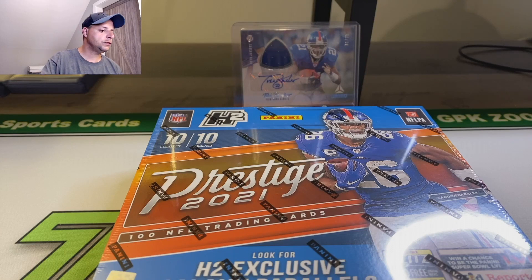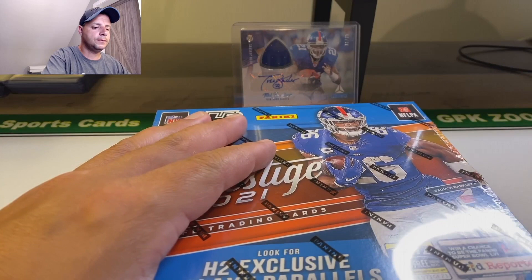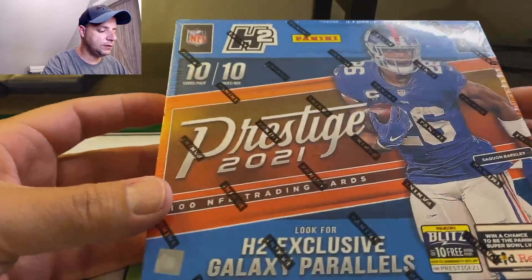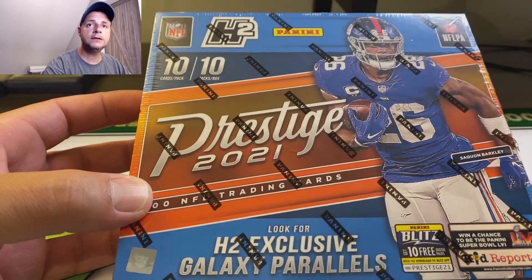We're still hunting that Trevor Lawrence - that's my guy I'm trying to hit. Not too familiar with Prestige, haven't seen much of it, but I got my boy Barkley on the front cover.